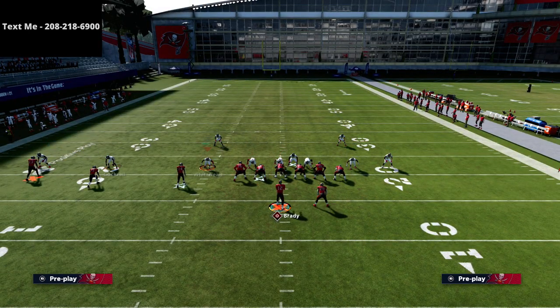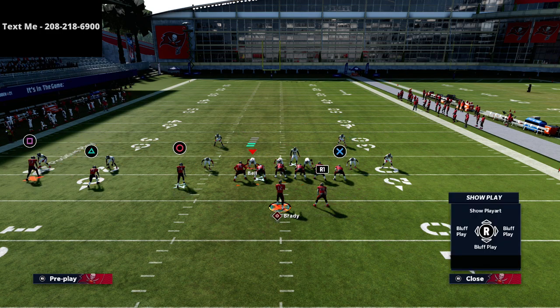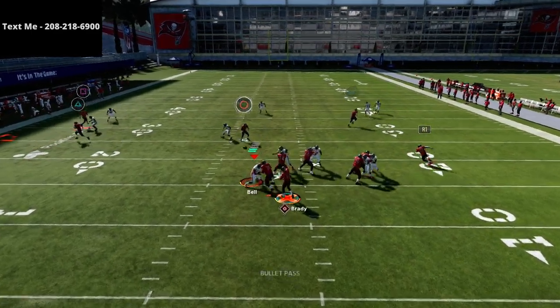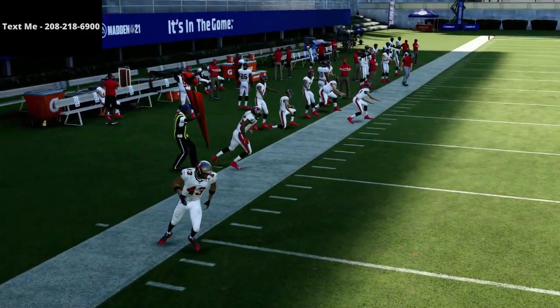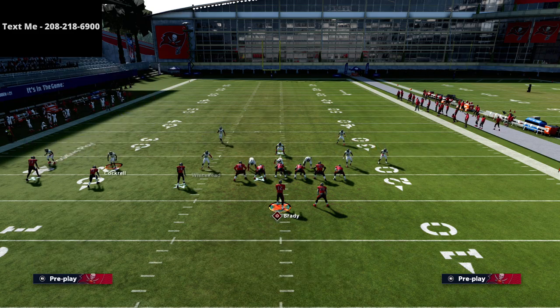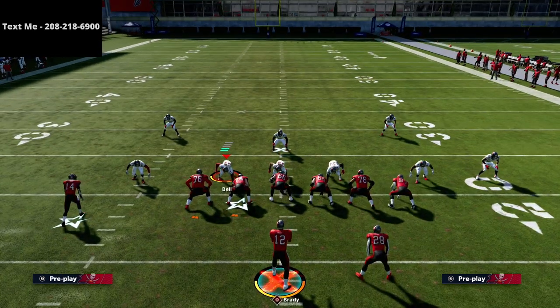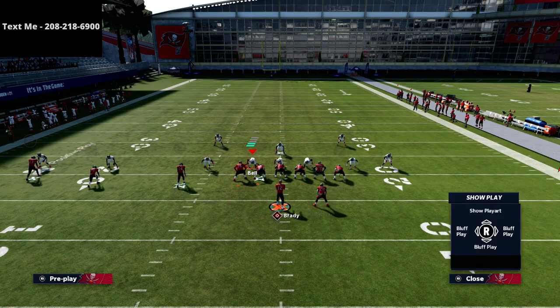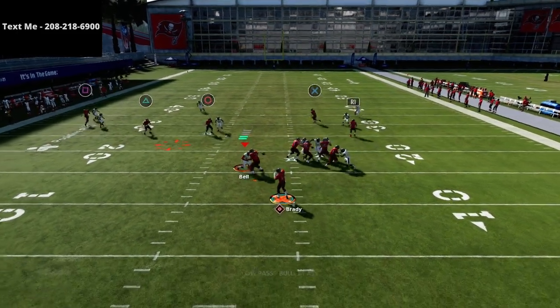For example, if defensively they play an out route, there's a defender in that area and also a player on the circle receiver — so that's not a good look. But even if they run cover two with an extra flat defender, this double hitch setup is amazing. You'll see the flat defender just sits there and the triangle receiver gets wide open against the defense.